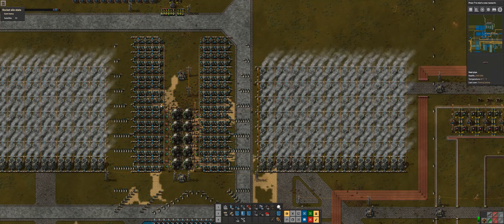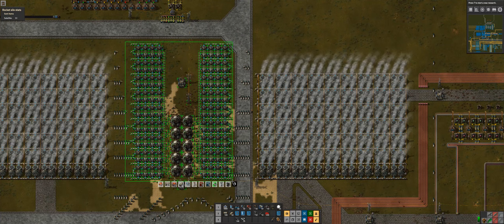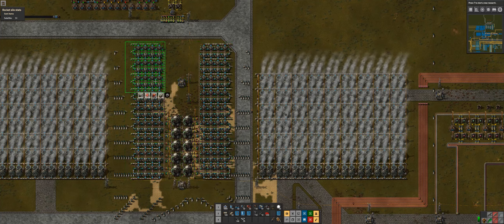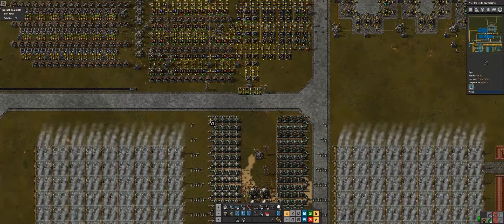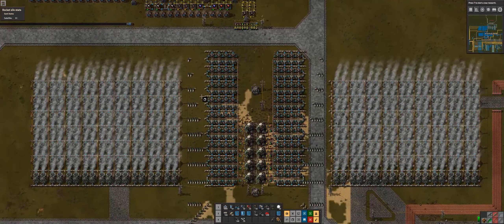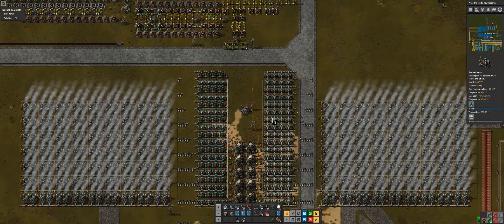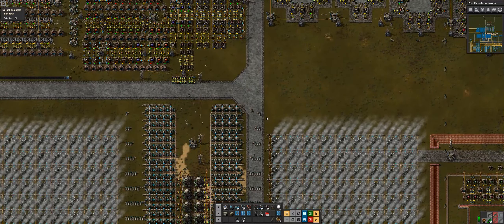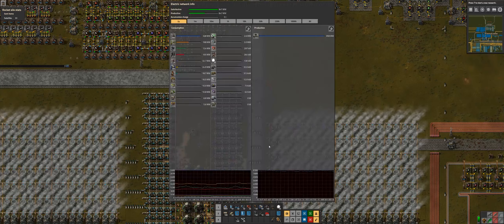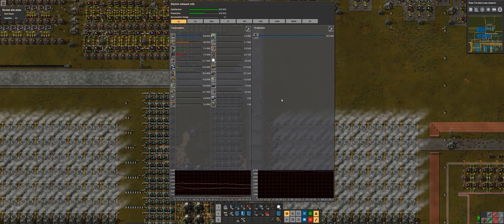That's another thing I've changed - we have an additional four reactors here. If we look at the ratio, we have 144 heat exchangers and a little bit over our recommended steam turbines, but they all seem to be running very nicely. We have 252 turbines. I calculated our max to be about 1.4 gigawatts and we're currently consuming around 850 megawatts.